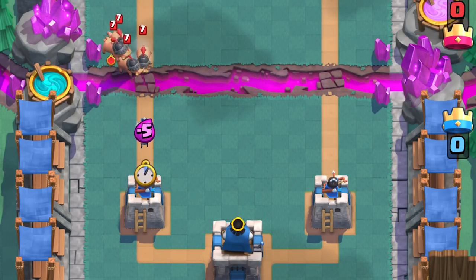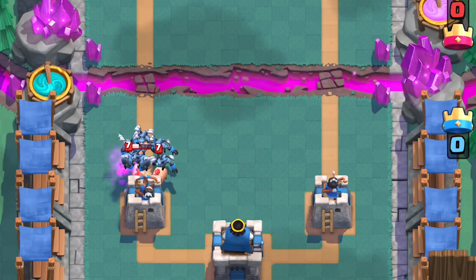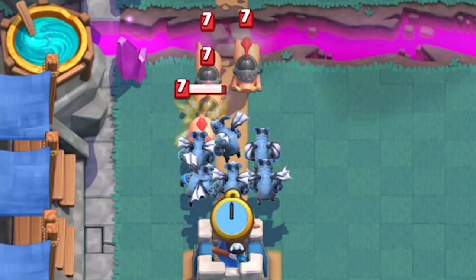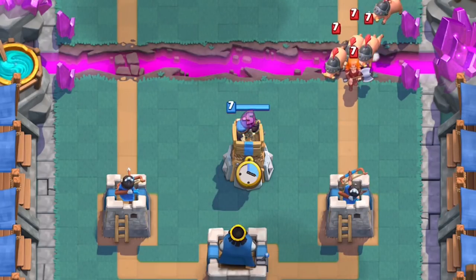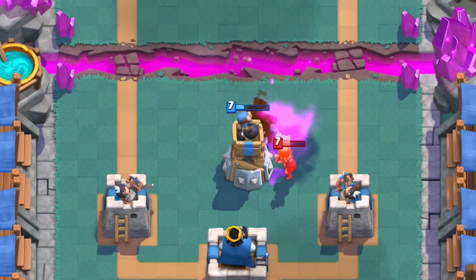Minion horde dishes out a lot of damage per second, so as long as they don't get arrowed, they'll be able to reasonably stop the piglets without the help of any spells. But this is kind of 5 elixir for 5, and you are hooped if they have spells for your horde. With a tank, it's a whole new ball game. Defensive buildings besides bomb tower will not stop the piglets.